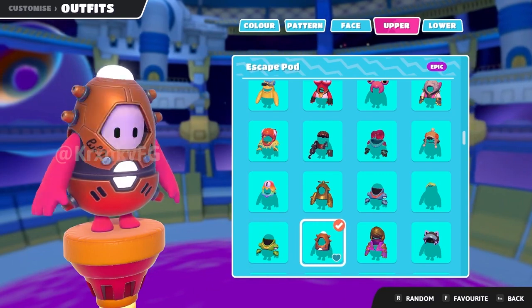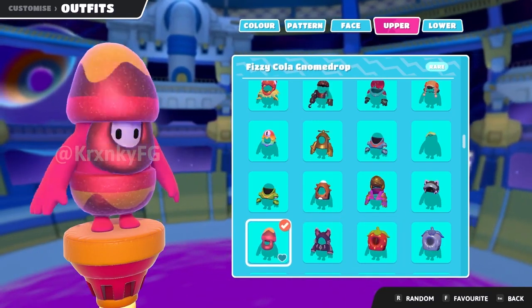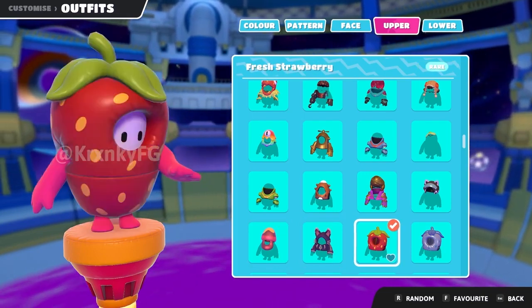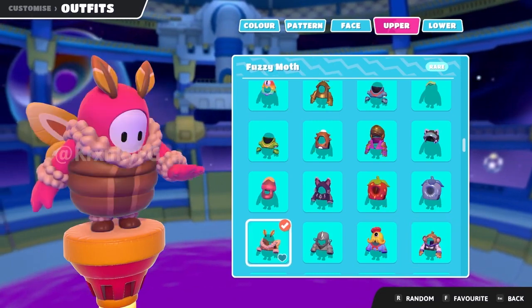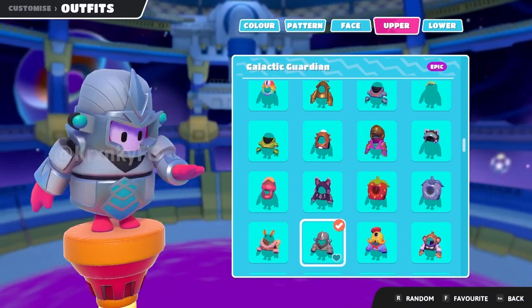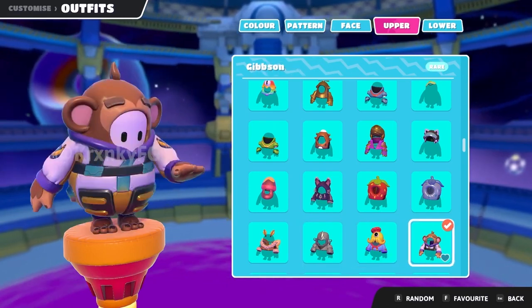Little space suits there. Some random space satellite things. Another kind of gold variation — like I said, lots of gold you guys. A little kitten sweatshirt. Strawberry. Another strawberry — I like those, those are pretty funny. Kind of a bug thing. That's pretty sick. I don't know what that is, but I like that silver outfit.